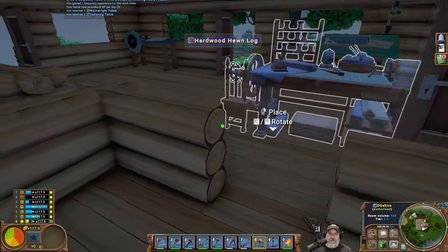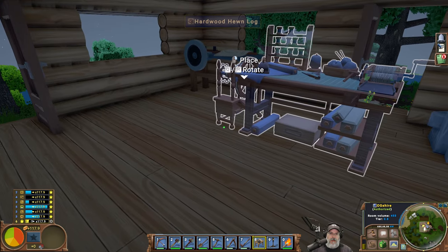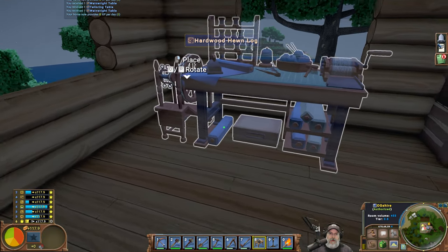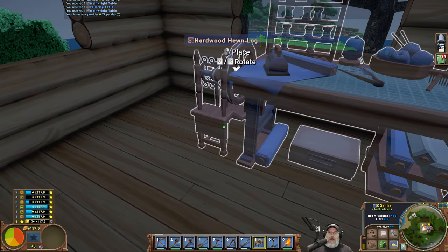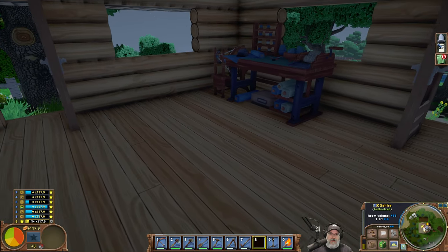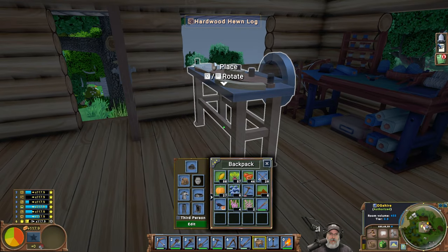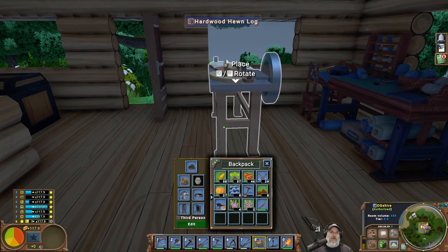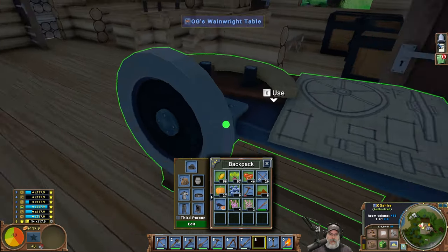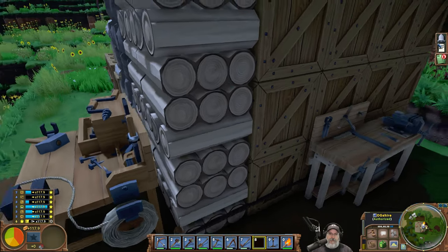Oh look at this thing, man — that is so cool! Oh man, we're not going to have room for it though. Here — let's pick this back up. We're going to have to put the tailoring table here. I think that's the right direction. Could we — yeah — can we do that? I think we might be able to get away with doing this, just putting it here. We can still walk through here and use both sides of the table. One way to find out — let's get some boards now. We want hardwood logs.